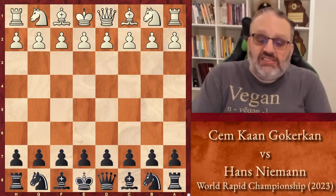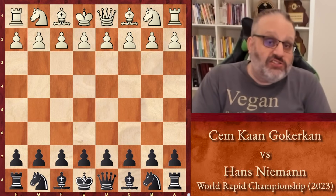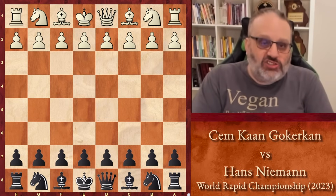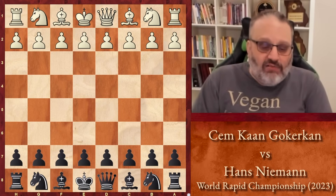Strangely, it says he's a GM — that's not the strange part — but it also says he's 2365. That's the strange part. However, that's his rapid rating, so I assume his slow chess rating is a lot higher. Probably he hasn't played a lot of rapid chess.